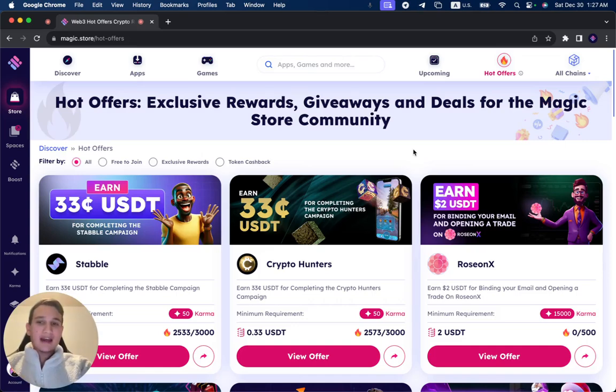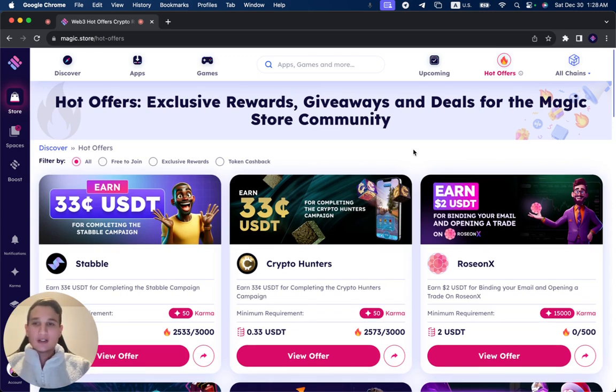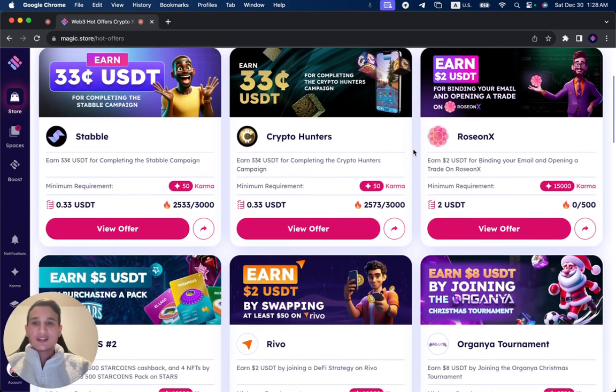There's a hot offer on the Magic Store. Here's why you're missing out, and here's why it's super simple to upload a hot offer and get thousands and thousands of new users for a fraction of a dollar that you're spending on Google, Facebook, Instagram, and other KOLs or social media influencers.